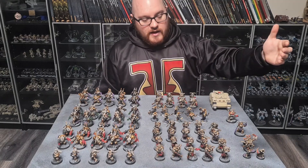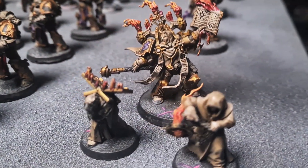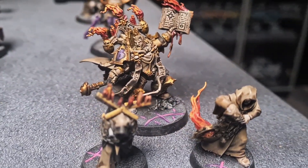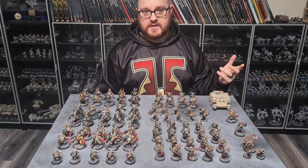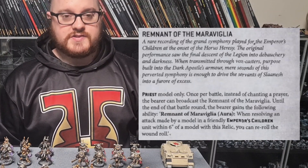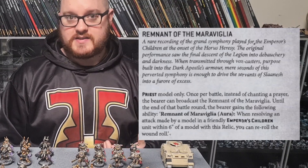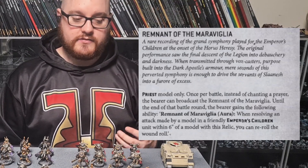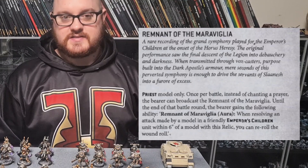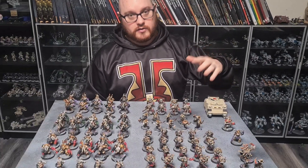And in my third HQ slot I have the Dark Apostle, and he has his two disciples with him. He has a relic which I spent a CP to get, which is the Remnant of Marjabalia — the Emperor's Children relic — which basically gives a once per game option where instead of citing a prayer, he can activate his remnant and give a 6-inch aura of re-roll all wound rolls. So that's very, very powerful on the Noise Marines.